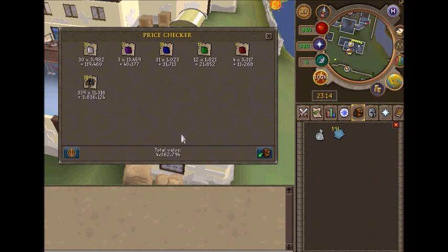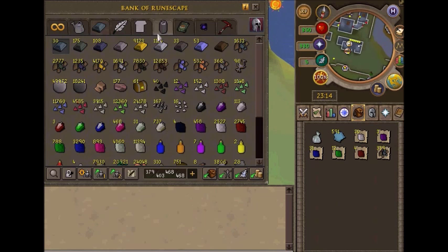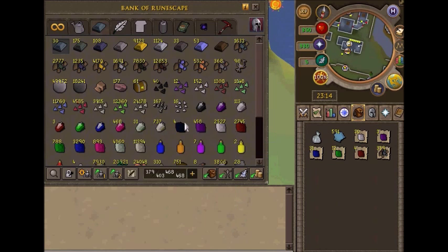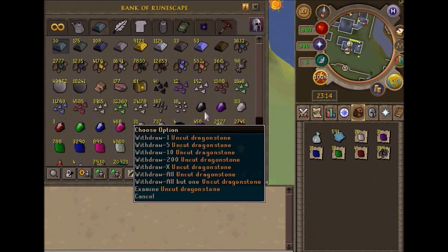It depends on if you're going to sell the ore or not. But I did — if you want to look here, I gave one of the onyx to my dad. I got four onyx in two days. I got some d-stone. Keep in mind, all these gems aren't just from the scrimshaw — the onyx and about 30 or 40 dragonstone are.